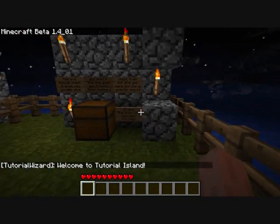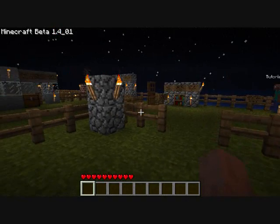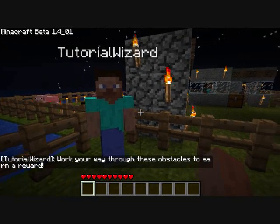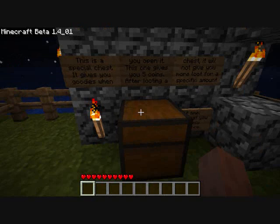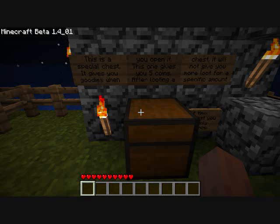Just a small little area. It has signs to guide you through. It has NPCs from the plugin Citizens, they talk, but most of the descriptions are on the signs. The first thing you come across is a fat loot chest. This is a special chest — it gives you goodies when you open it. This one gives you five coins.